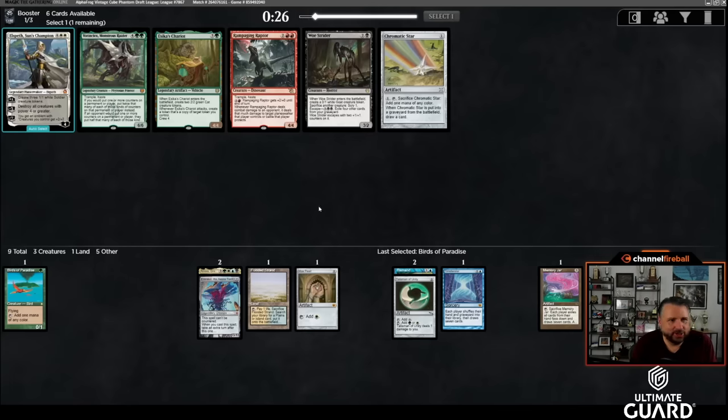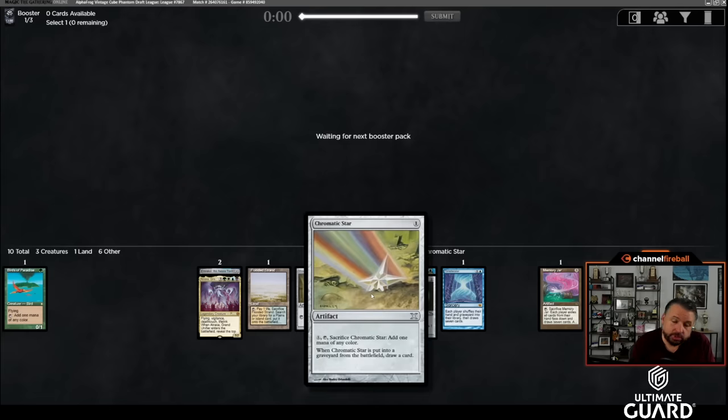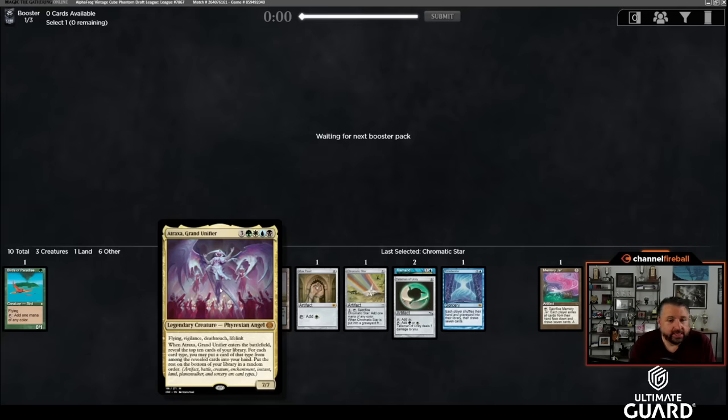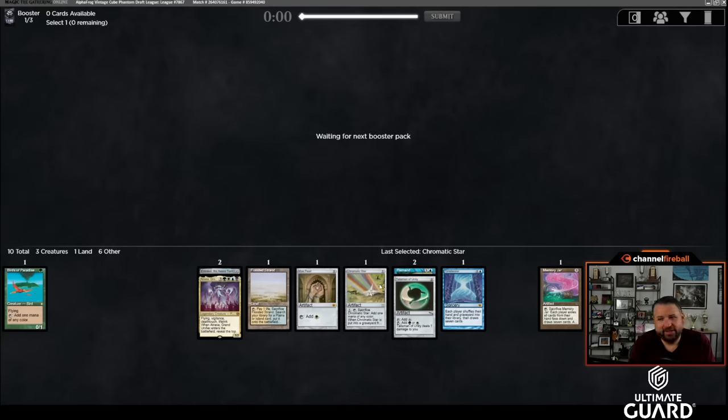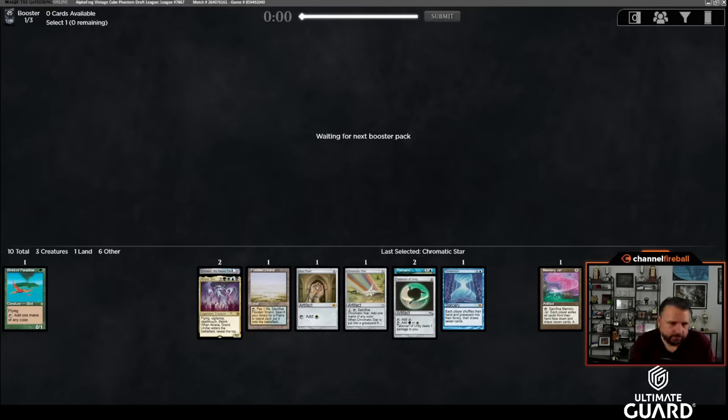I knew Chromatic Star was going to wheel — people just weren't going to realize how good that card is. I'm taking it over Esika's Chariot. Chromatic Star is awesome with Academy, awesome with Tinker, Urza, any artifact payoffs. It's another way to potentially cast Atroxa, and it's a way to store a card before casting a draw-seven. Imagine turn one Land, Chromatic Star, turn two land, Time Twister — you get a free card later.